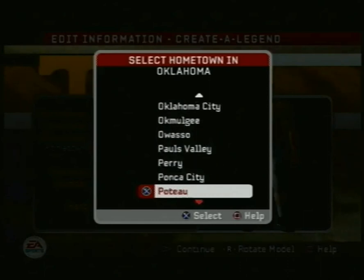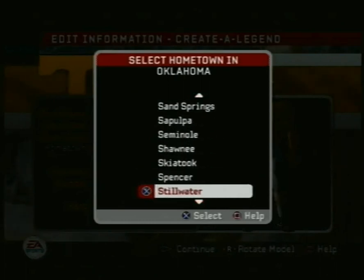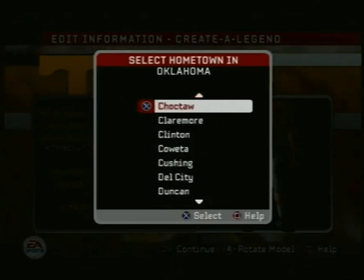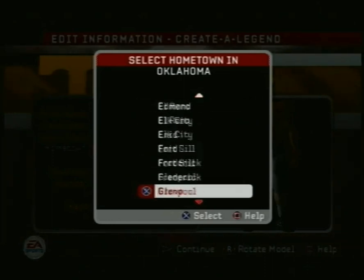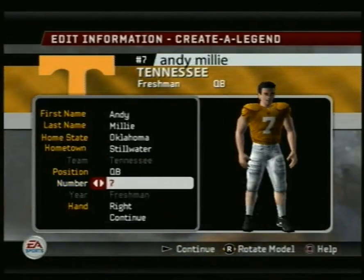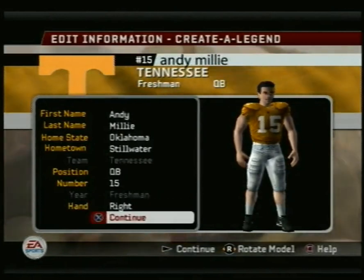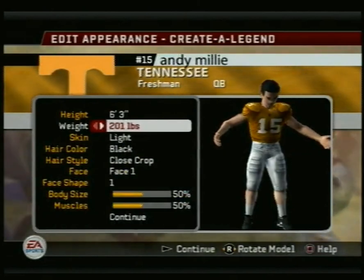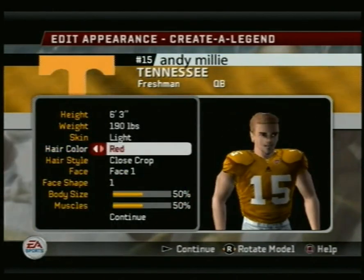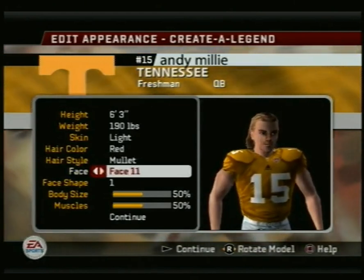I wanted to do Oklahoma State on this one, but Oklahoma State's not very good on this game. I've played with them a couple times — I actually ran through with them on a game before this. And it's not even Boone Pickens Stadium yet, it's still Lewis Field, the 40,000 seat capacity. It actually has the backdrops of campus on it. You can see — there's a dorm called Bennett Hall. If you're driving towards what looks like a giant arena, it's Gallagher-Iba Arena, their basketball stadium. And if you look up to the top left, you see a building popping over the top — that's Bennett Hall. I guess it was still around in 2005.